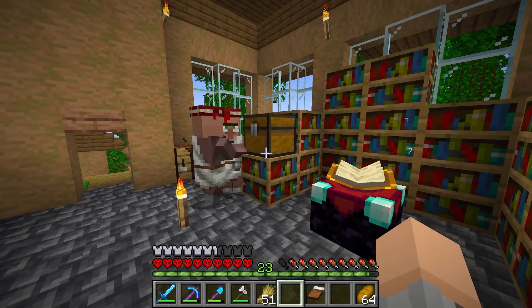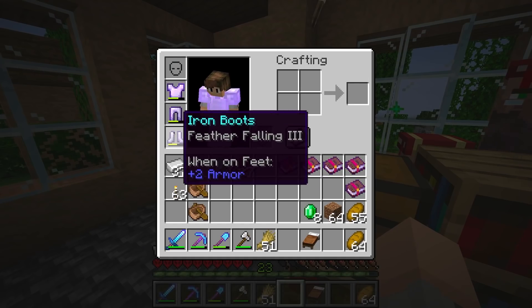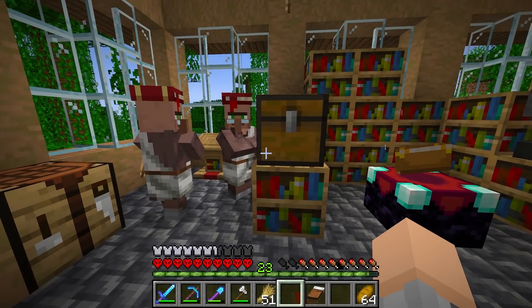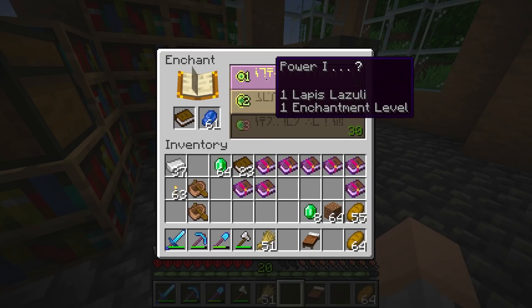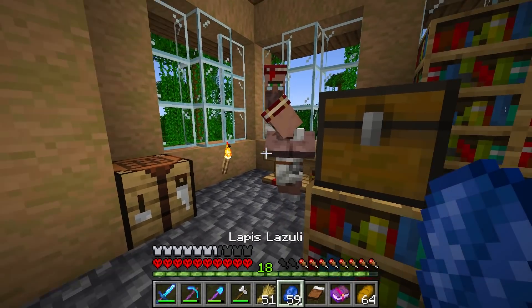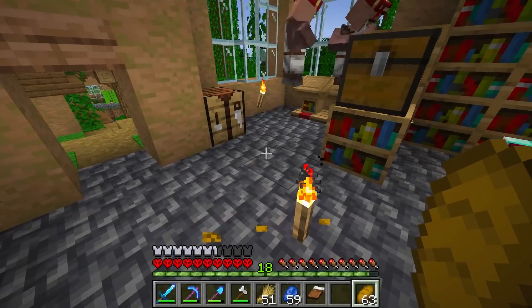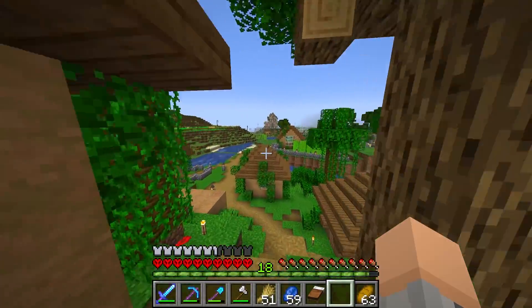Guys, today we've got some projects. I want to get working on my diamond armor set because this is not the best armor, and now that we have these enchants, we're looking pretty good. I do want to see if it's possible to get any unbreaking books at some point, but I don't have much luck with enchants, so we'll probably need an unbreaking villager. That won't be a problem because we have so many villagers, so we can get that pretty easily.